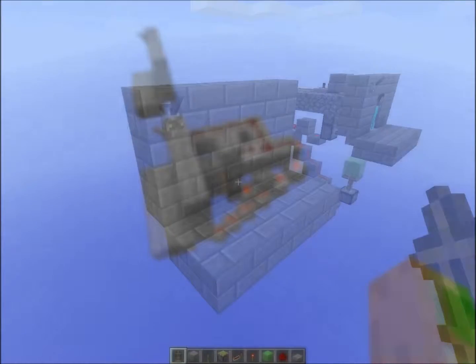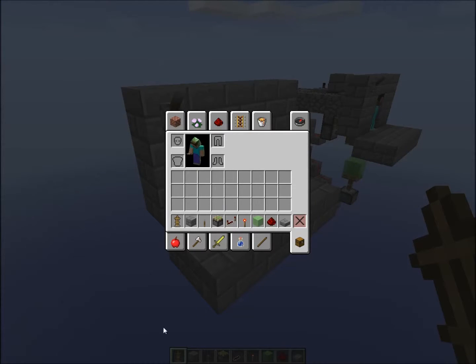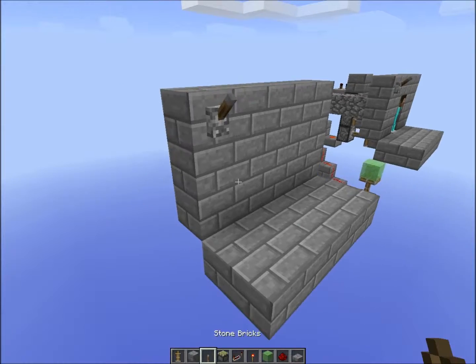Now let's take a look at how to build it. In order to create this thing you need all of the items in my inventory right now. You can replace this stone brick right here with any normal solid block, and this with any slab.